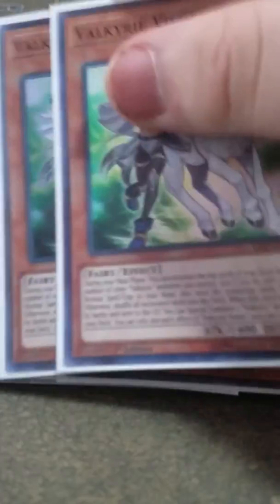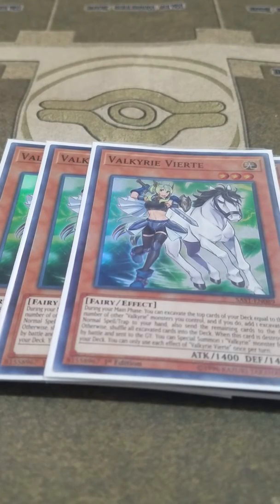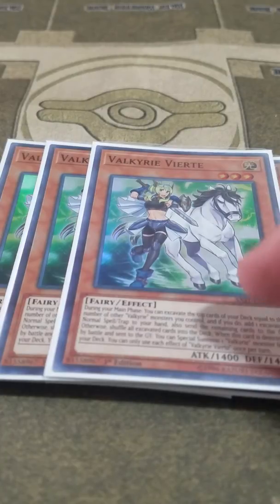And I play three Valkyrie Verite. Verite's ability lets you excavate cards from the top of your deck for every other Valkyrie monster you control besides itself. Then you add one of the normal spells or traps from those cards to your hand and send the rest to the grave. If there aren't any normal spells or traps, you shuffle them back to the deck. And if it dies by battle, you can summon one Valkyrie monster from your deck. So normally I'd have this attack into something to die, summon Sechde from the deck, then Sechde summons Valkyrie Erda or Brunhilde.